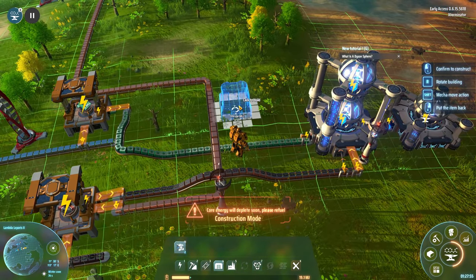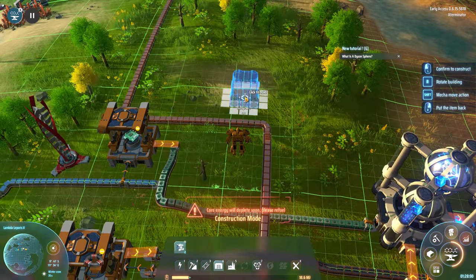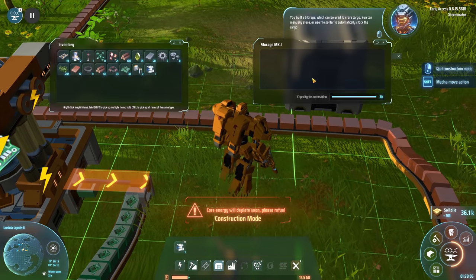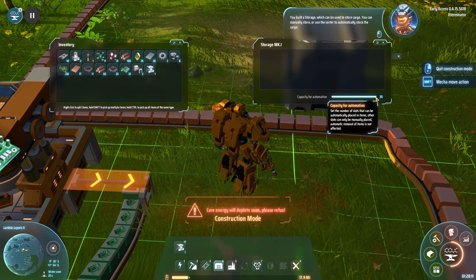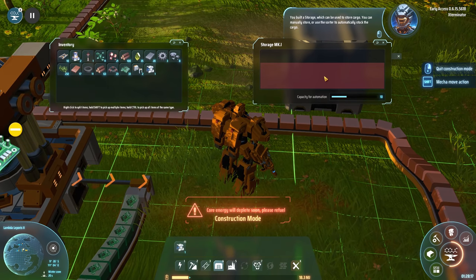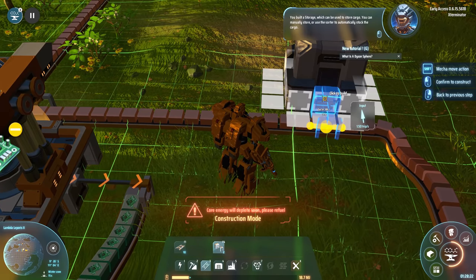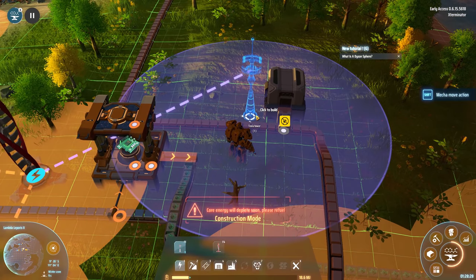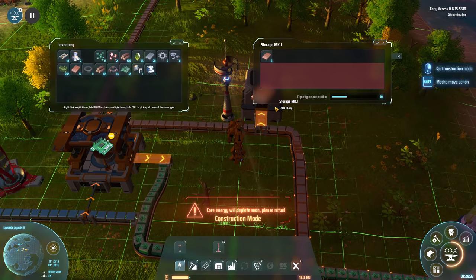Maybe we can cap this — this is actually a raised belt, isn't it? Perhaps we will just pull this from here. If we go into here, which can be used to store cargo — slots that you can manually store or use the sorter to automatically stock the cargo. So if we use a sorter now at this stage, I've limited this. I don't really know exactly what things stack to, so we're just going to start with 10 stacks and just see — I'm not sure how far they stack.